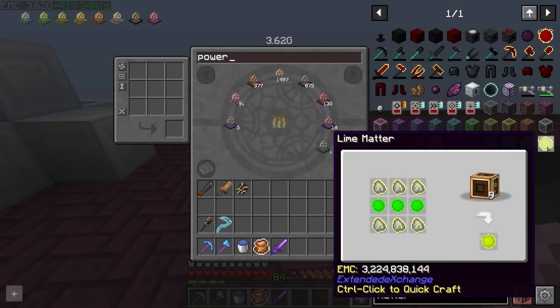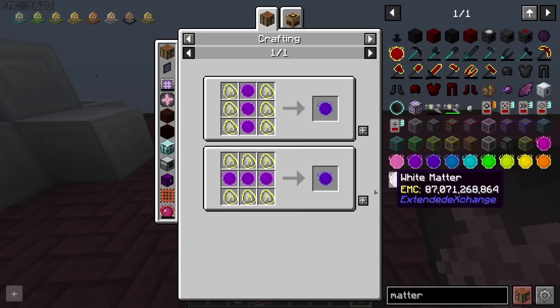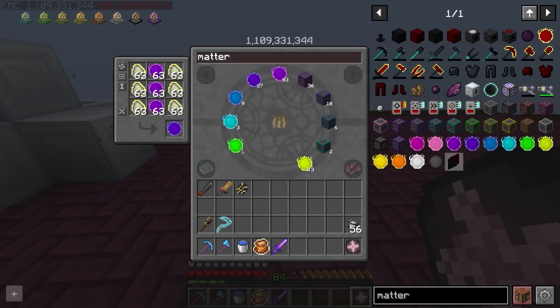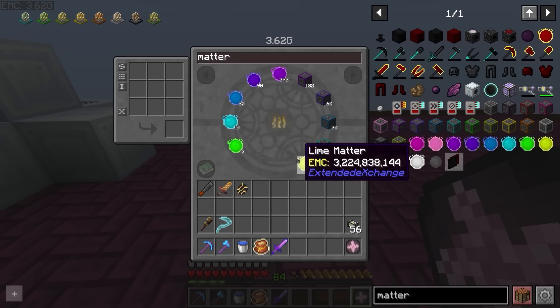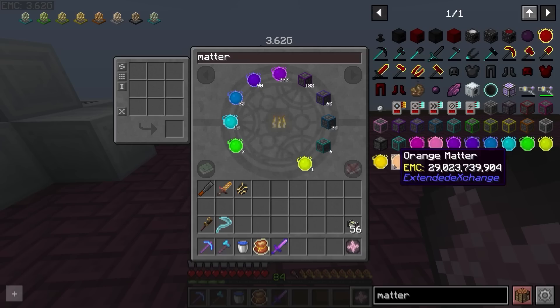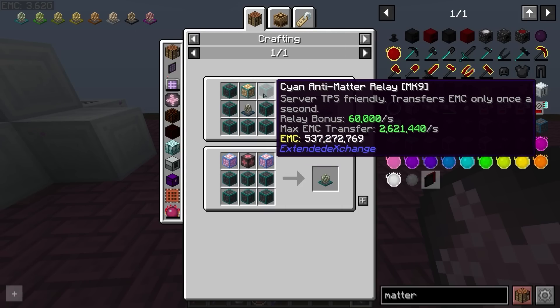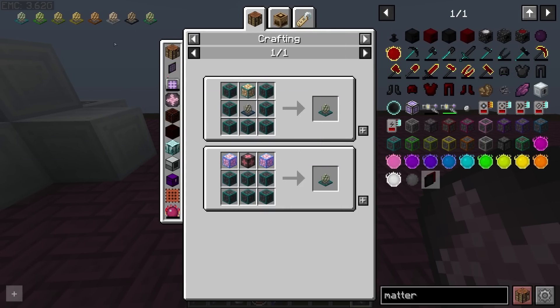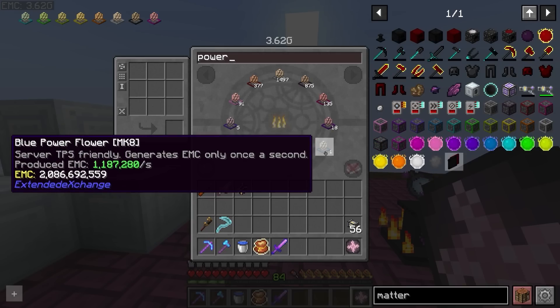I got all the way up to lime matter. It's basically a case of shift-clicking in the recipe for each color of matter, moving it across, and repeating all the way up until you don't have enough EMC to make the next tier. For us that was lime — this requires 3.2 billion, which we have — but we don't have enough for yellow or higher just yet. We got up to tier 8 on the power flowers, and we can make one tier 8 power flower because it costs just over 2 billion.